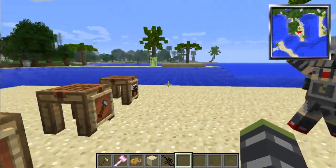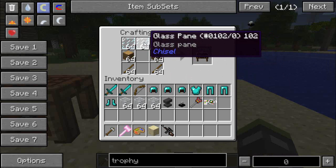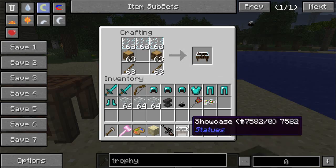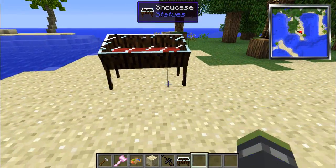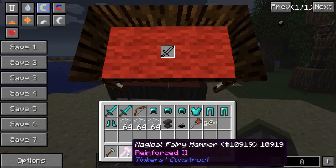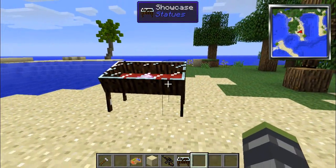Last but not least, not as much to do with the cool statues, but there is the showcase. That is made by three glass panes across the top, two oak wood logs on the sides - or any other logs, doesn't have to be oak - and sticks, which gives you a showcase. A showcase is the reason I got my magical fairy hammer, because it is so cool. It's something you've always wanted. Oh, it disappears - it is beautiful. There it is: my magical fairy hammer. That's what a showcase does - it displays items.